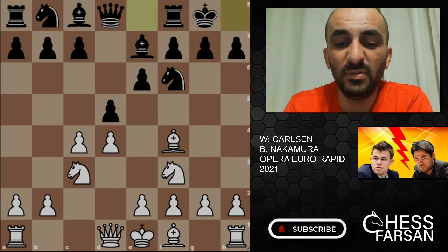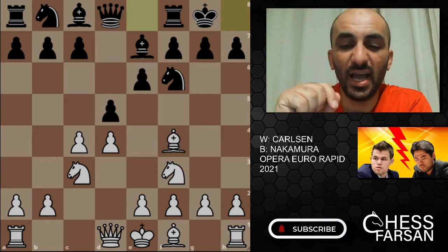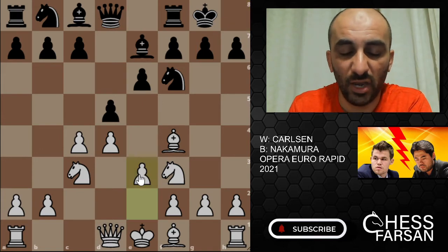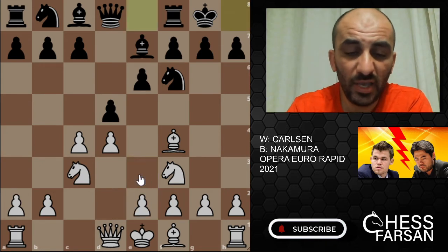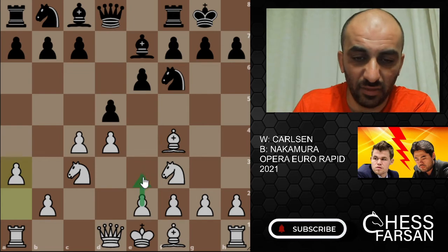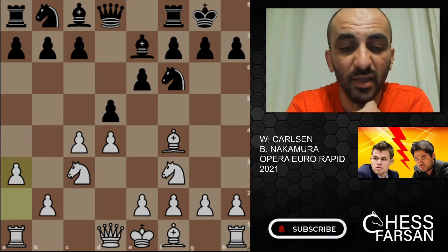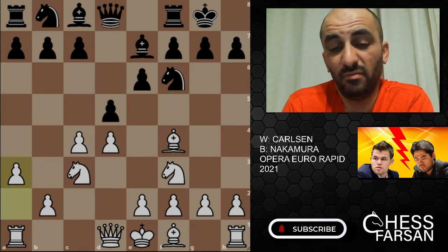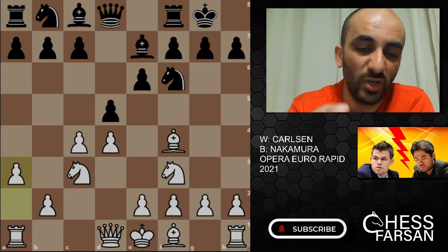This position has been played between those two guys more than once, and usually players play e3 here — that's normally the main line. However, Carlson played a3, not e3, trying something new and fresh.